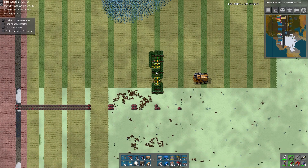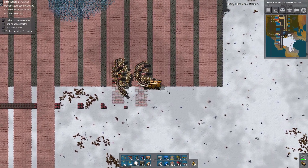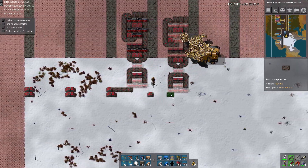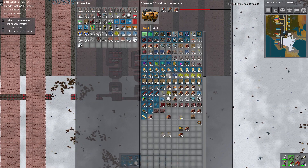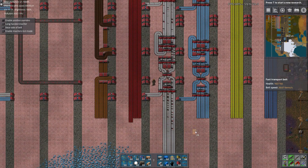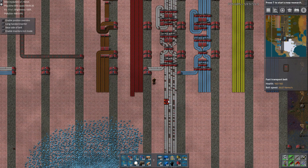Where's our balancer? It's the long, skinny one. At least we don't have to pick stuff up — we can just place it down. See how this thing does work properly when you have three full belts going in and three full belts coming out? It's not clogged or anything. It just balances them the best it can, which is what we'd expect. It's not a priority splitter.